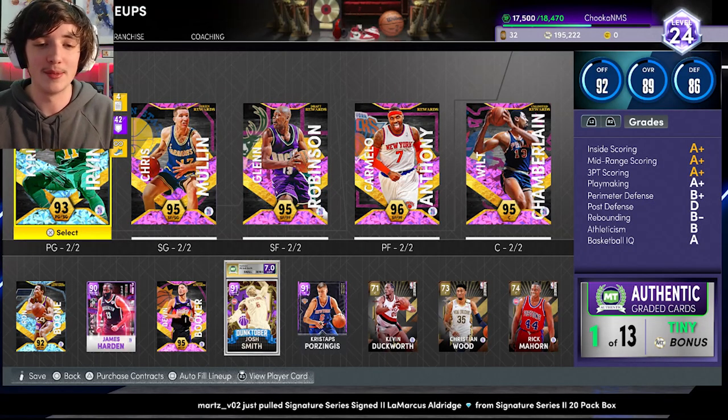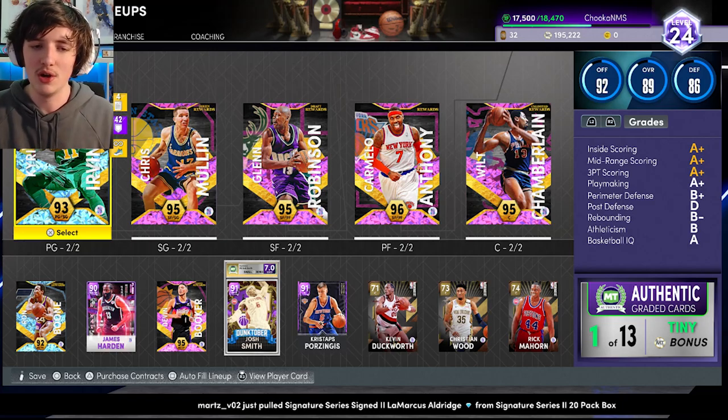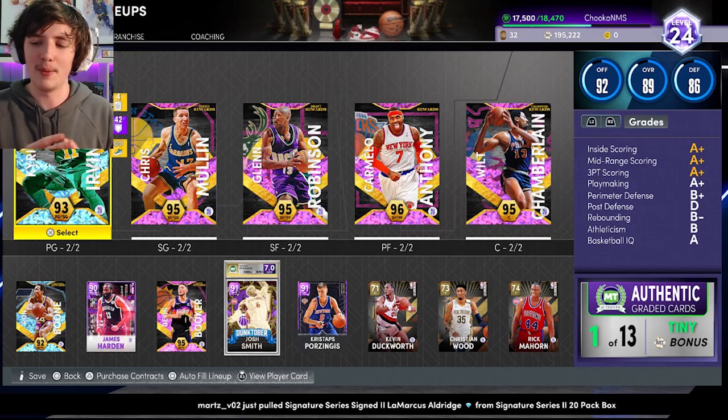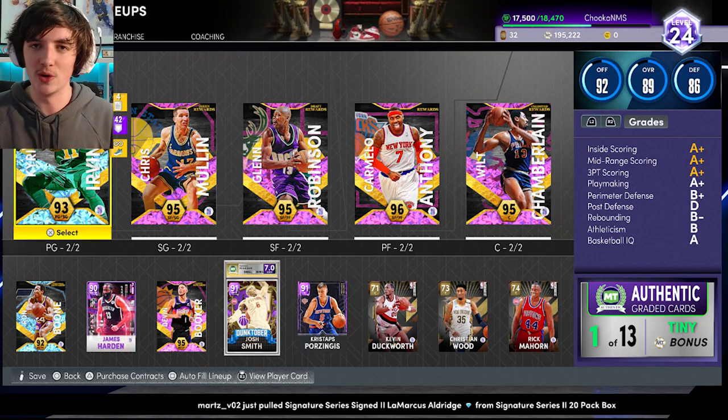But here is the team update. Look at the team: Kyrie Irving, Chris Mullen, Glenn Robinson, Carmelo, Wilt Chamberlain, Ron Boone, James Harden, Devin Booker, Josh Smith, and Chris Webber. Hopefully we can change this lineup in a few episodes — add a Gary Payton, add some other cards. I'm really happy with where we're going right now, and it should improve over the next few episodes.